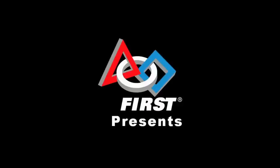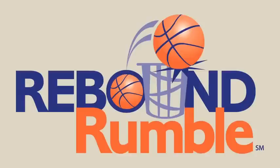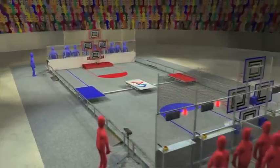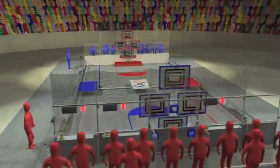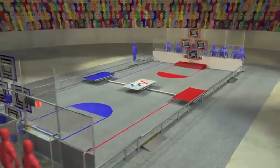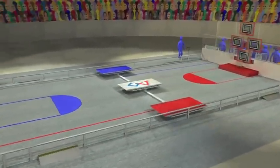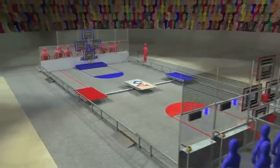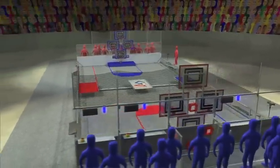Welcome to the 2012 FIRST Robotics Competition and this year's game, Rebound Rumble! Rebound Rumble is played on a 27 by 54 foot court. Alliances of three teams each operate their robots from behind alliance walls at the ends of the court. Four scoring hoops are located in each alliance wall, positioned at three different heights.